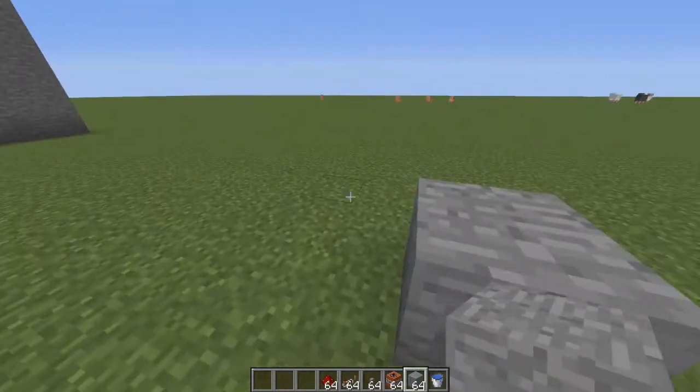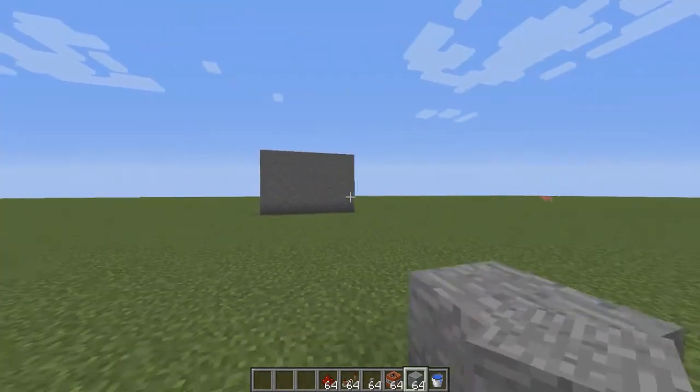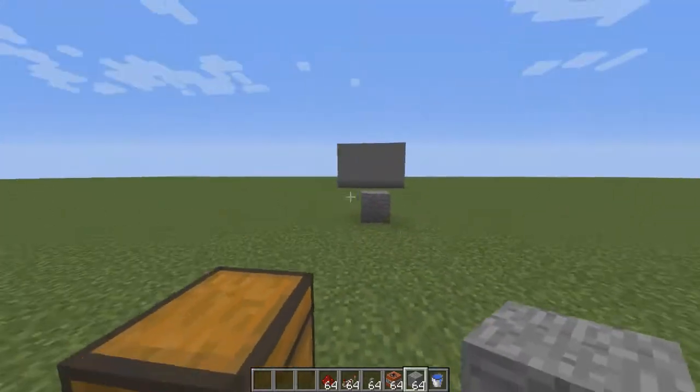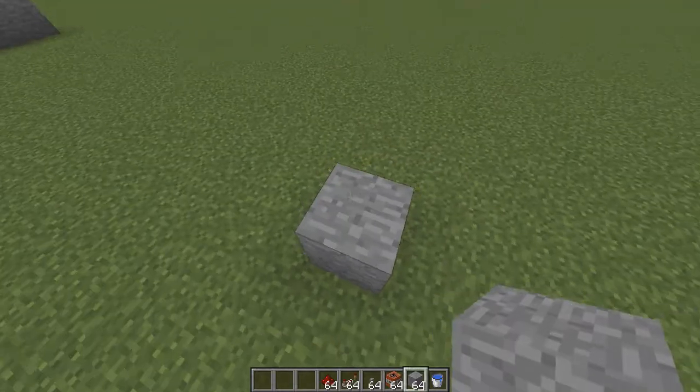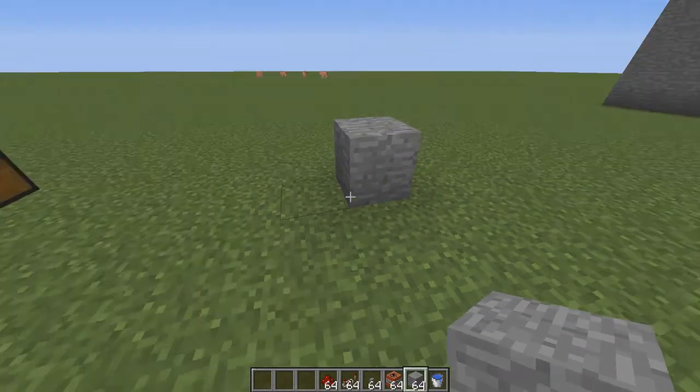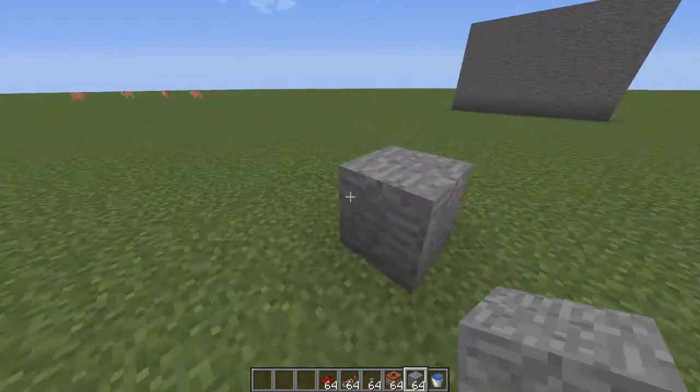So say, just as an example, you're on factions and they've claimed up to here, and this is their base and you want to raid it. Just go as close as you can because this means you're going to be using less TNT. And if it's in a cave with a big cave wall, obviously dig back a bit and then build a cannon and blow it up. This is how you make a cannon.